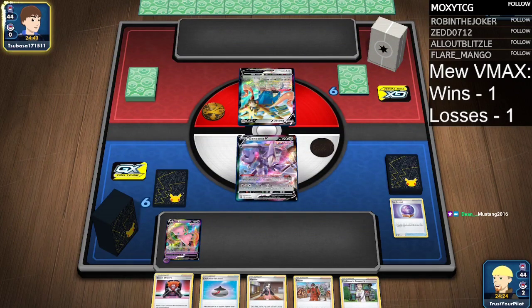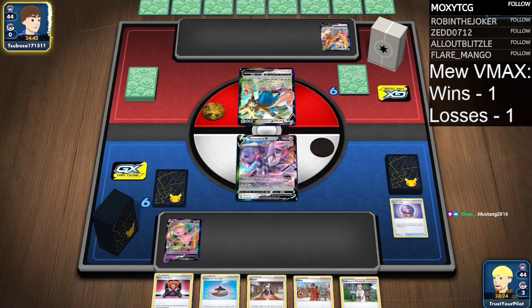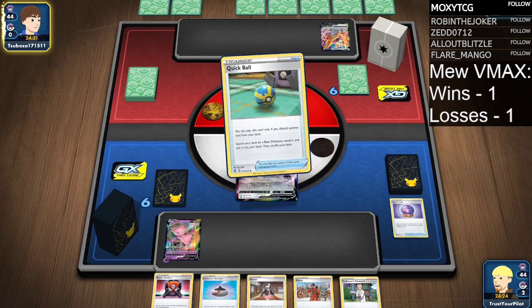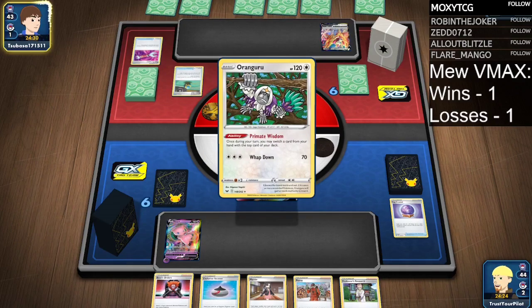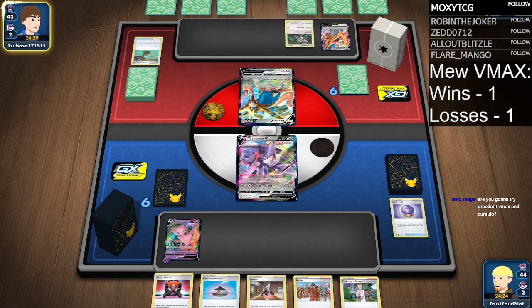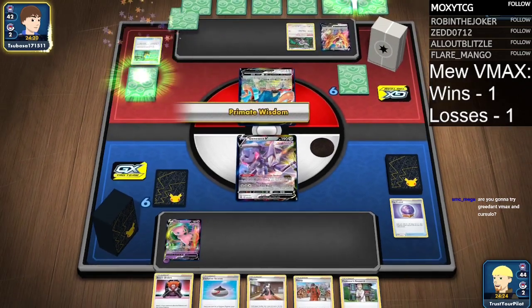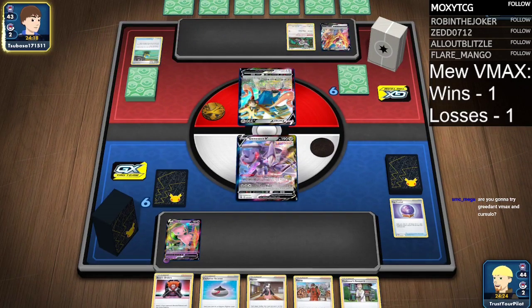Every time I play a Genesect V deck — what do you want in your hand? Burnable cards? Now how about I give you supporters instead? So I think it's safe to say that the Fusion Strike deck is not good enough yet. It just needs some more pieces. I'll try Greedent, maybe Cursola with it or a different build. I'll try Rapid Strike Inteleon. I'll play Obstagoon.